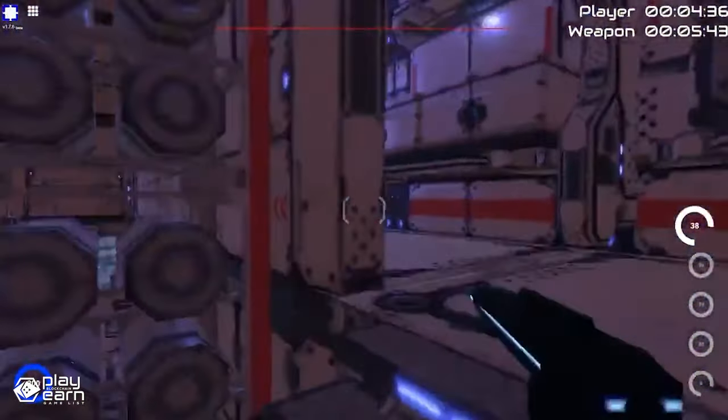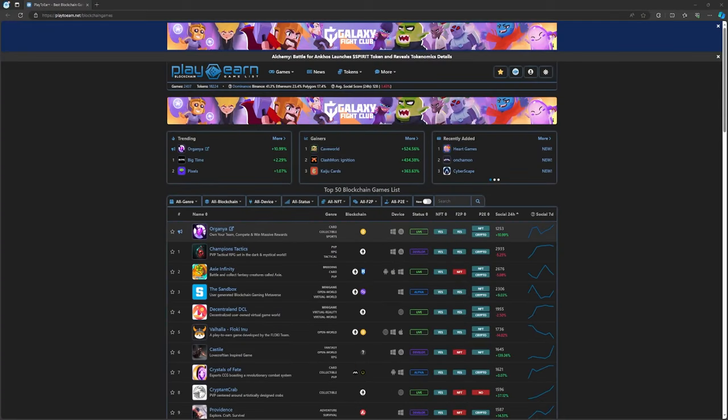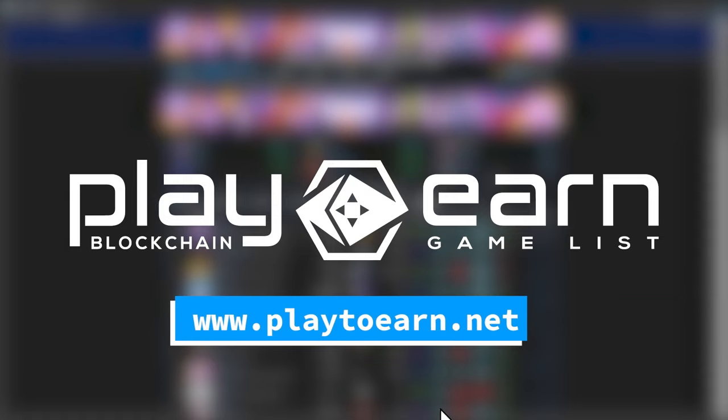If you want to try out Crypto Shots for yourself, you can check out their website for more details. And that's a wrap for today's list of games. If you're looking for free-to-play-to-earn games you could try on the Wax network, I hope this video helped. Which game on this list would you play? Let me know in the comments. And for more info and everything about blockchain games, check out our website at play2earn.net, where we have the largest database of games that have all the info you need. That's it for today, see you next video.